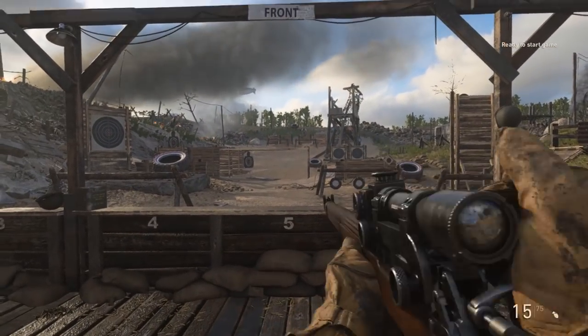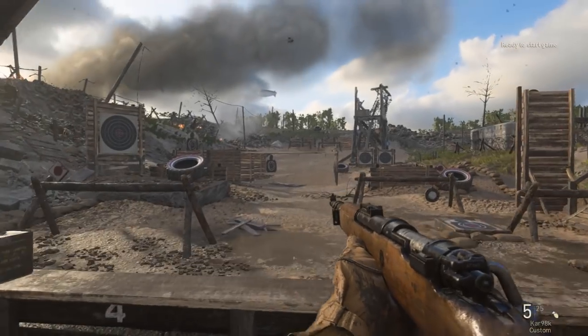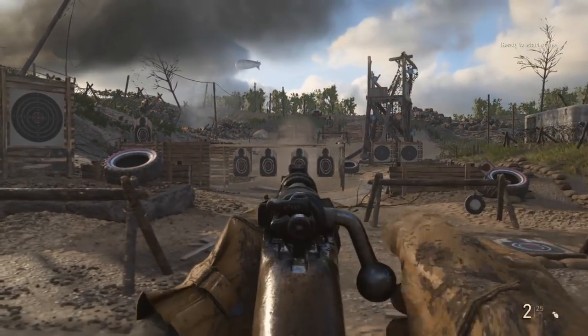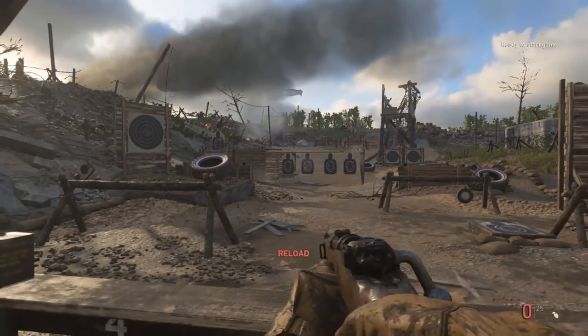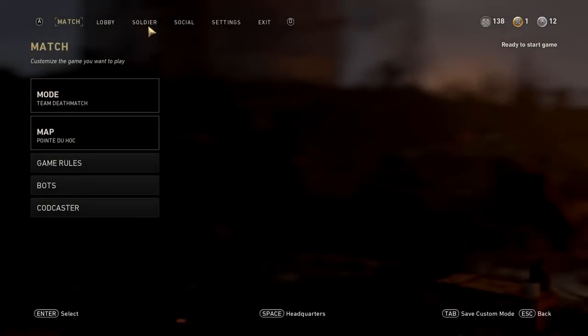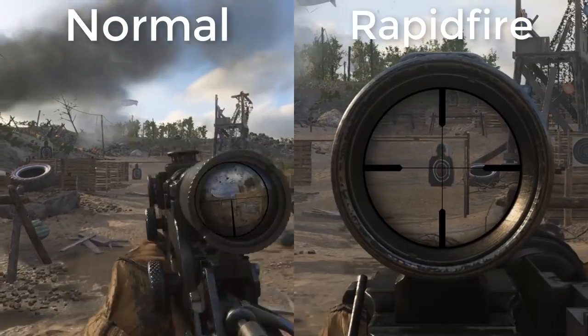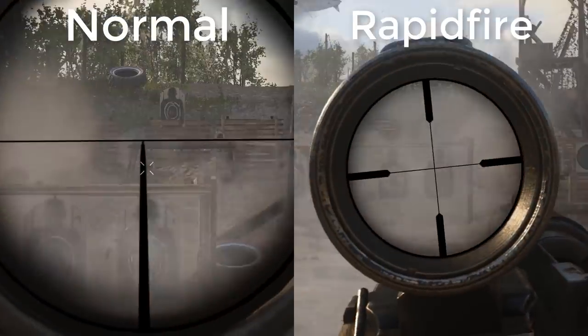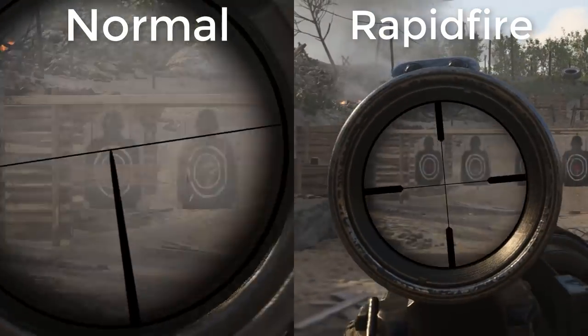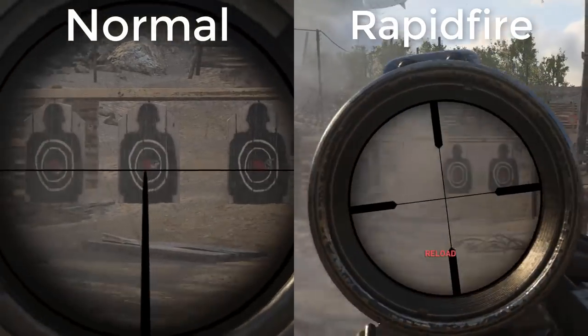All of the rifles can be equipped with the exact same attachments, except for the Kar98k, which has an extra iron sights attachment option. Whereas with all the other rifles, you have to either make do with a full scope or a 4x, which is a bit limiting if you just want a high-damage single-shot rifle without a scope. They also have the ability to be equipped with rapid fire, which ultimately doesn't really do much unless the rate of fire really matters to you.